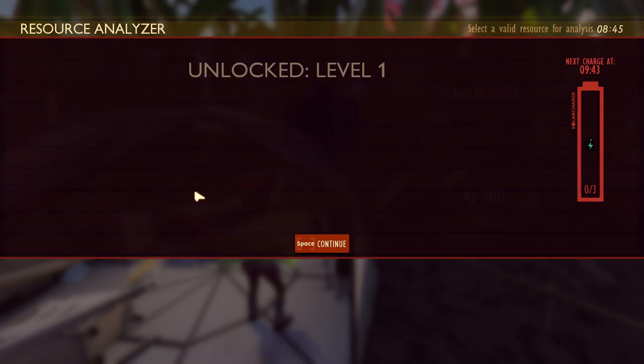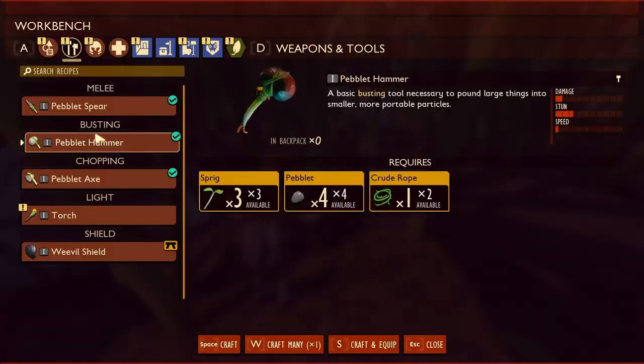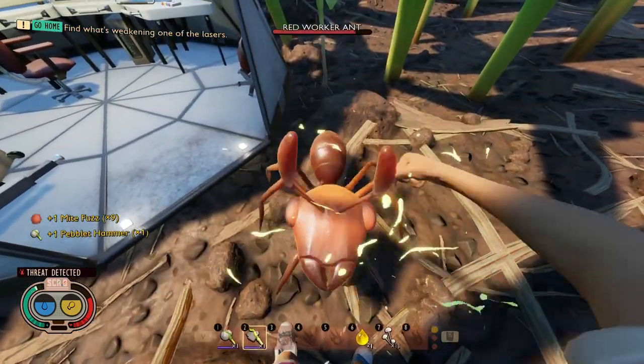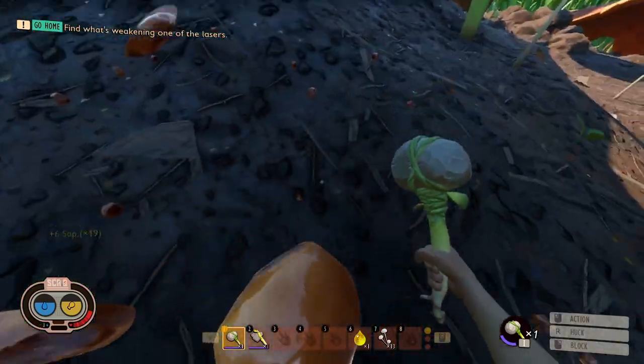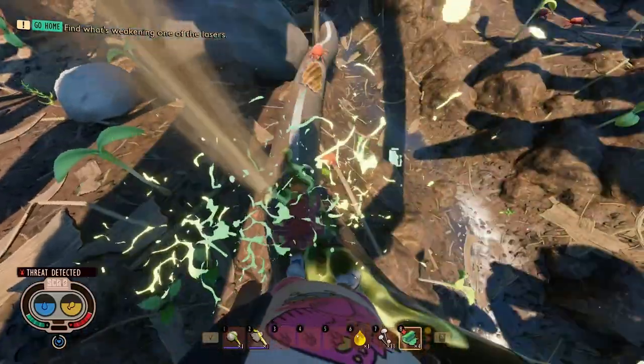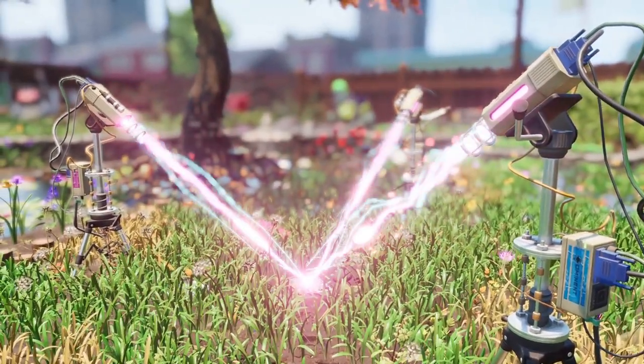I then researched some grass planks and killed some lawn mites to progress my little fist mutation. While I was making my pebblet hammer, a red ant looked at me a bit funny so I decided to whack it in the head. I also grabbed some sap and then went back to punching more lawn mites off the faulty spacer wires, then activated the spacer to unlock the oak lab and Burgle.